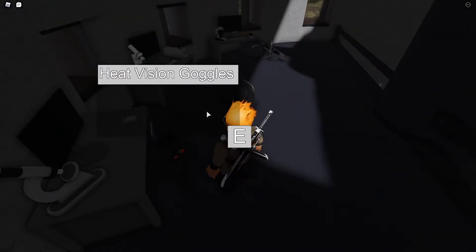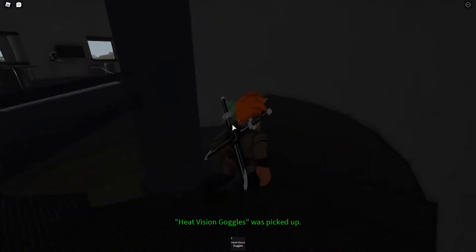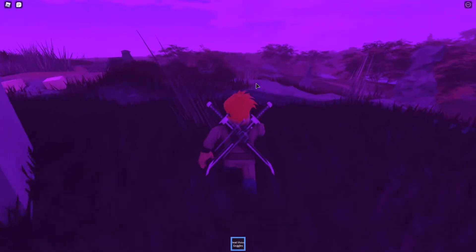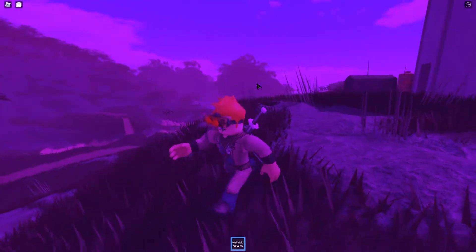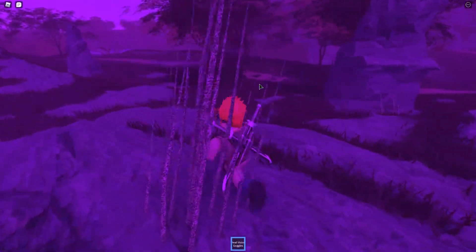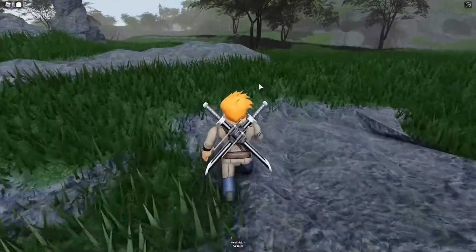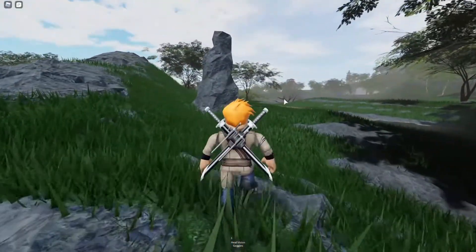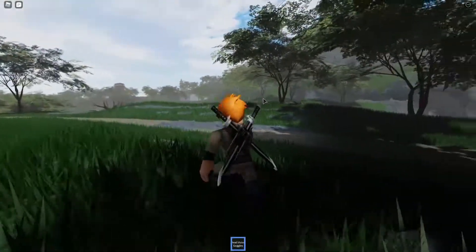If you have time during the day, I recommend you come to the observatory that's on the hill from the power plant. You can get the seeking vision goggles there. These will be very helpful to your escape — they'll tell you when there are any other players, creatures, or enemies on the map. If you want to move quickly you don't have to do this, but it will help a lot with your safety.